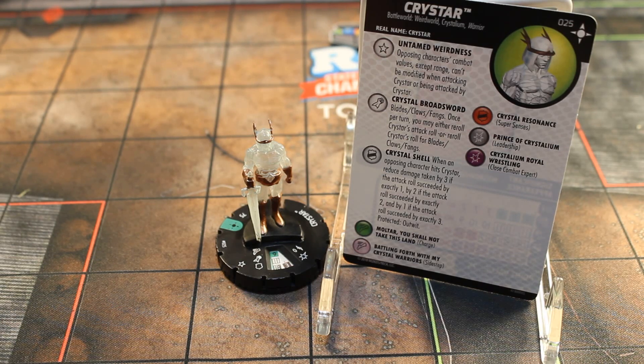He has the Battleworld Weird World, Crystanium, and Warrior Keywords. He has one trait, a special on his attack, and a special on his defense. His first trait is called Untamed Weirdness. Opposing characters' combat values except range can't be modified when attacking Crystar or being attacked by Crystar. So really cool there — it means they can't really perplex up anything when they attack him, and they can't boost their defense. That also gets around Combat Reflexes and Energy Shield Deflection.